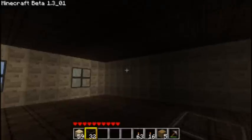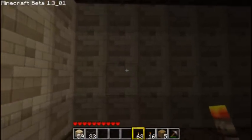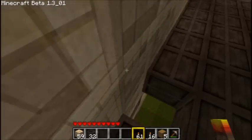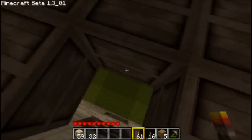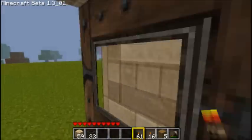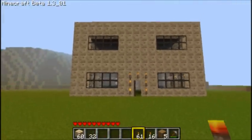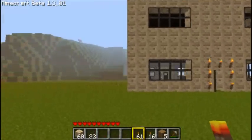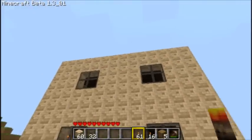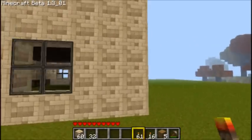Alright, looking good. Then we'll just put torches on this wall for now, because we're going to be putting furnaces here and that would look dumb. Let's go see how it looks — that looks awesome, that looks freaking sweet. Maybe we should put windows in the back and just put furnaces behind there — that's what we'll do. Last thing we'll do on this episode.